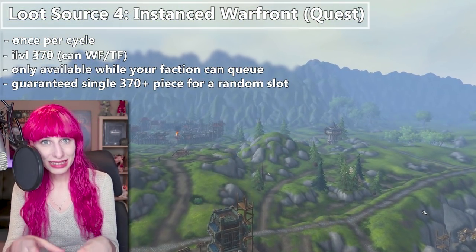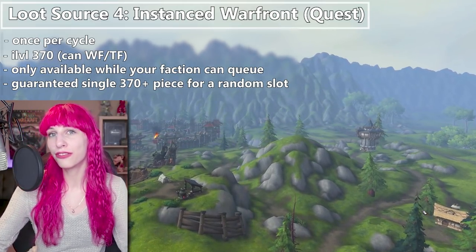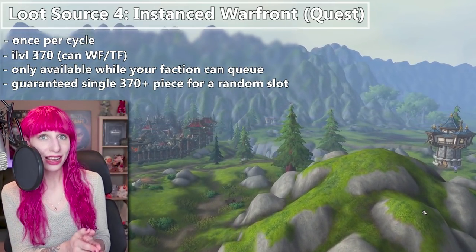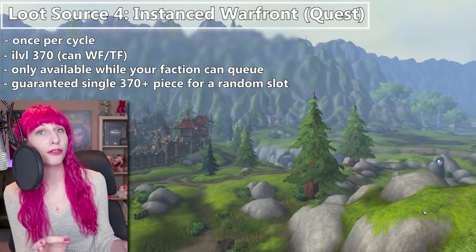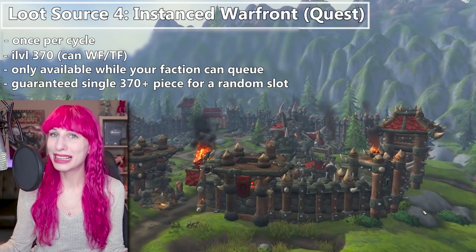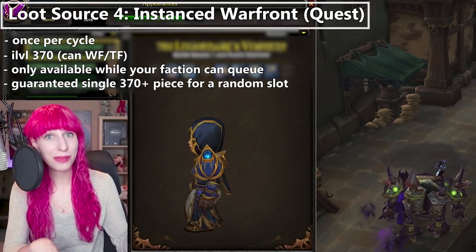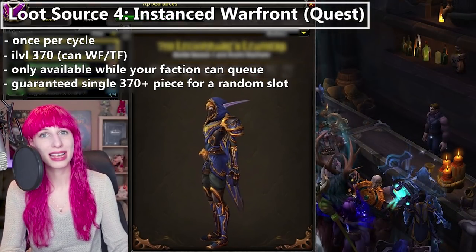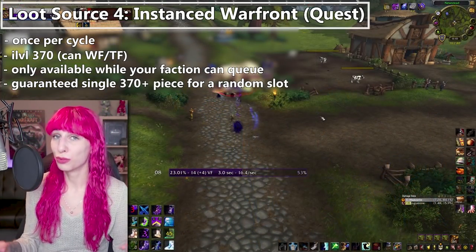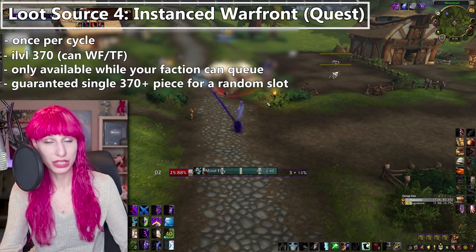Source of loot number 4 is the actual instanced Warfront. You can only access this content during that one week right after your faction finishes the contributions. There will be a quest to pick up to complete one Warfront, and that will give you a cache with a guaranteed piece of item level 370 loot. The piece that you get is random, but you're guaranteed to get something and it's guaranteed to be at least item level 370. All of the loot from all of these methods is the PvP gear set — it can include weapons, so if you're really lucky you can get an item level 370 weapon from your Warfront cache, and item level 340 weapons can also drop off the rares in Arathi Highlands.